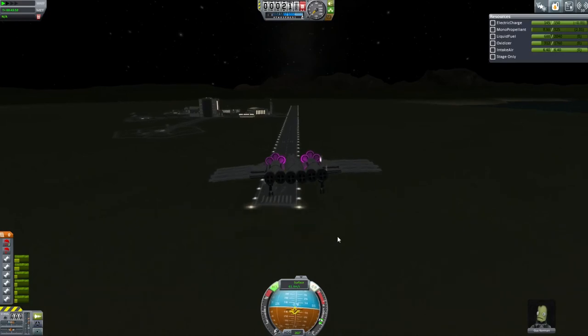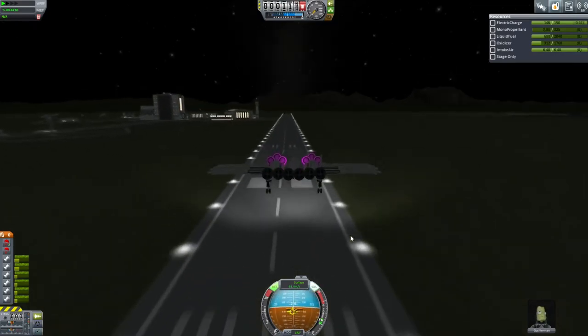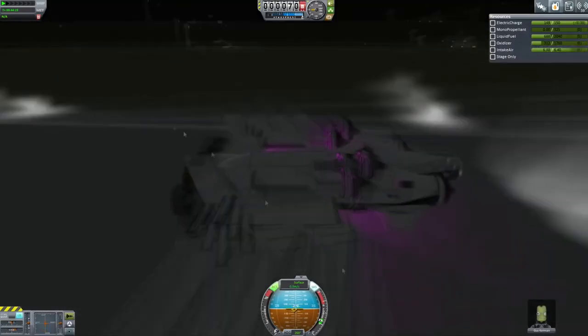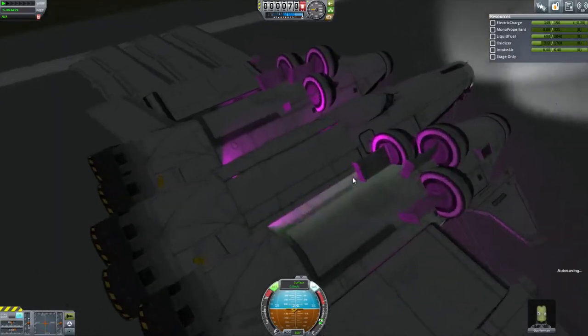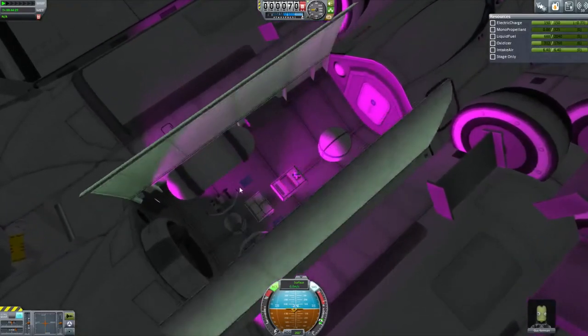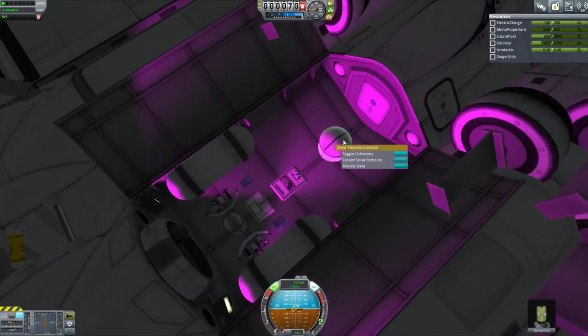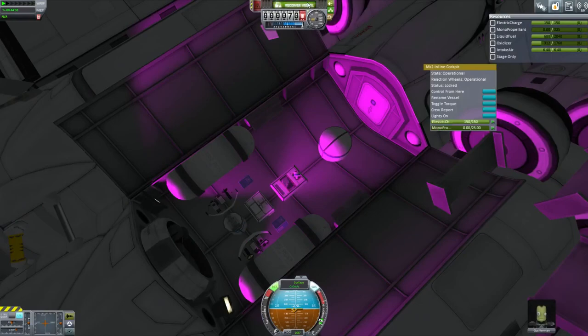60 might be pushing it on the slowness scale a little bit too much — we don't need to be that slow. I hope you enjoyed this demonstration of how a medium-heavy space plane works. If you're having trouble with your space planes, just remember that your lift needs to be way behind your mass when you're re-entering the atmosphere. And that's it.